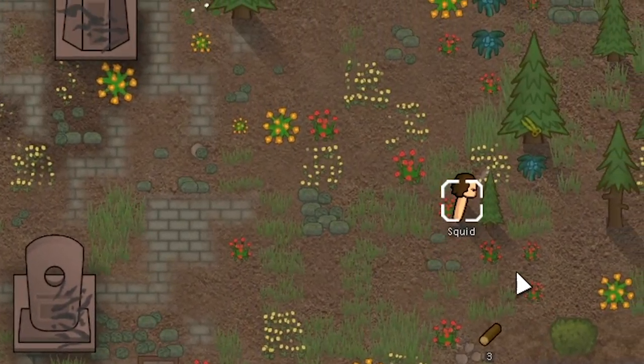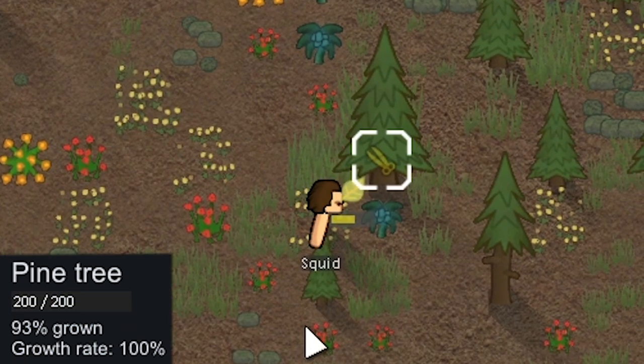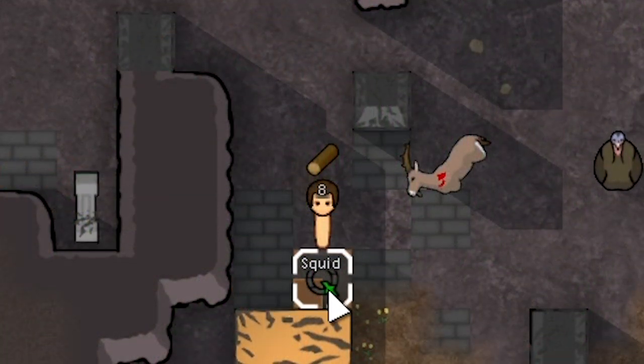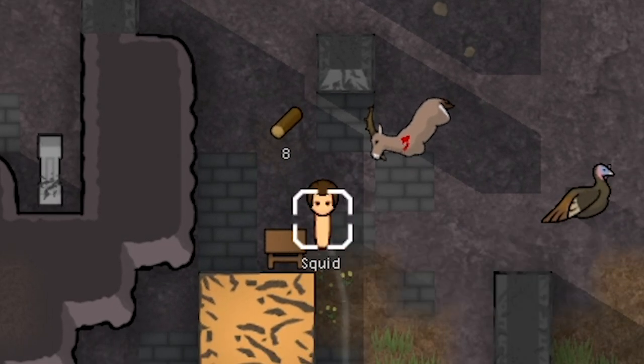We need wood for making a stool, and there's actually a table really close by we can use. We'll cut down this almost fully grown pine tree — only 16 wood for that. Squid wants to consume the doe but we're not going to let him do that. We're going to make him build a stool and we're really going to hope he doesn't botch this — there's a 25% chance he botches and wastes half the wood. Very nice, he did not botch.